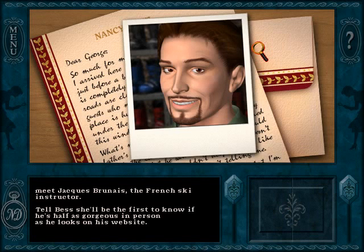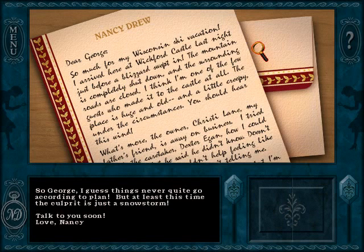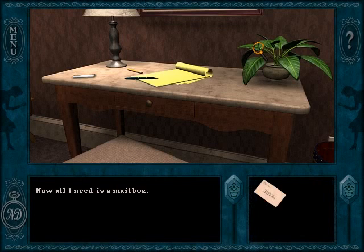Nancy's opening letter appears in her inventory and I liked that. I think this is the only game where the opening letter is an inventory item and not just a plot device to introduce us to the story. Also, this is Jacques Brunet, the hot ski instructor — Nancy took a candid photo of him when he wasn't looking. Naughty Nancy. Another cool thing about having the opening letter in your inventory is that it guides the player to Dexter, because the first thing you need to do is drop off the letter with Dexter and start the chore run.